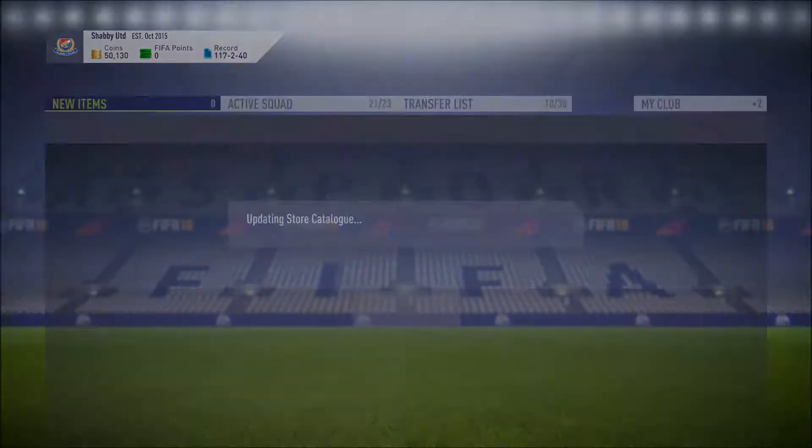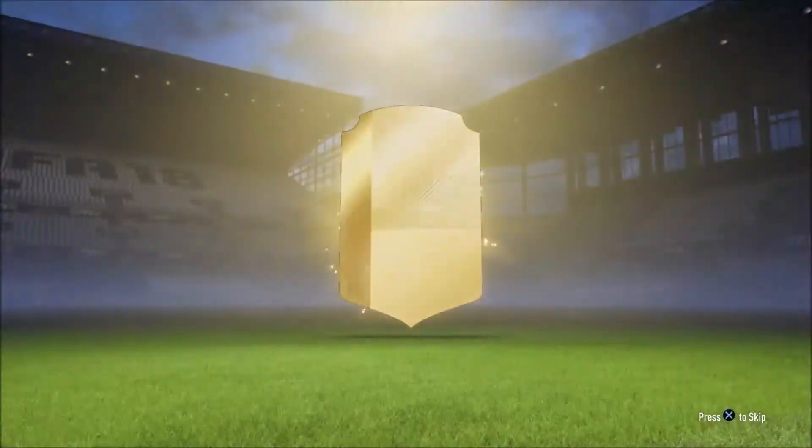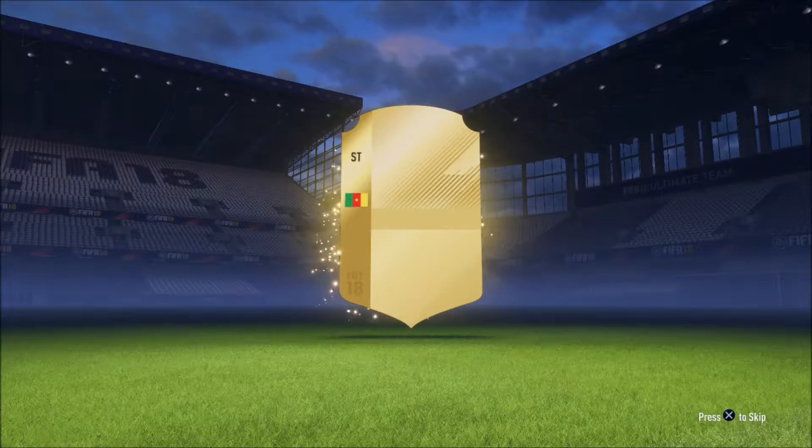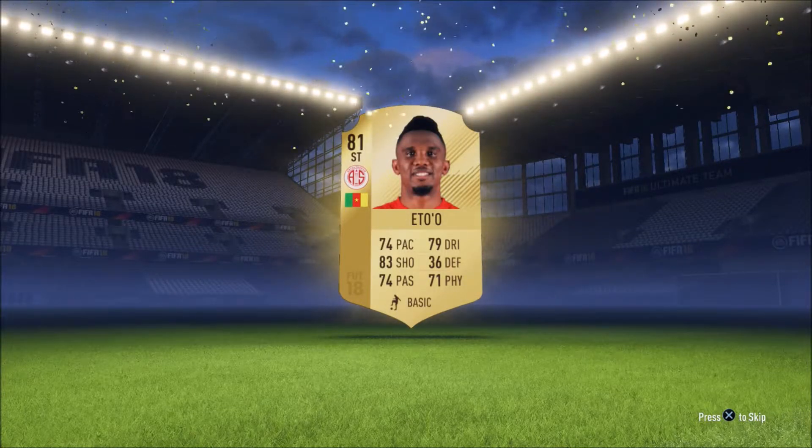And we've got Marega as well from Porto. I didn't realise there were this many crappy rare players to be honest. Come on, where's the glow? Where are these good bloody players? Is that Abubakar? No, it's not - it's Samuel Eto'o. Nice! Is he still in Turkey?